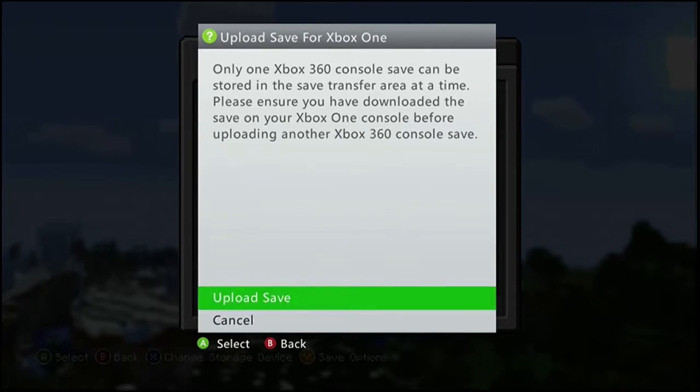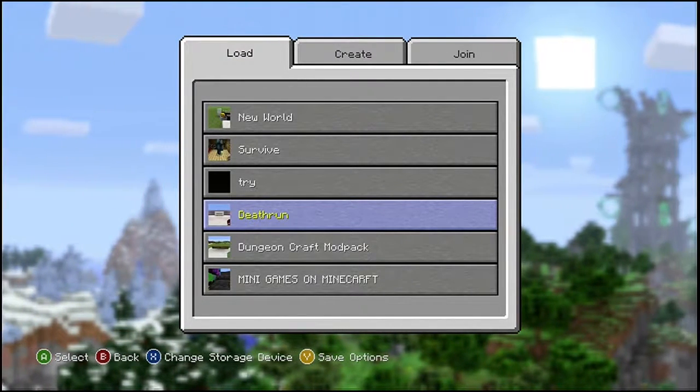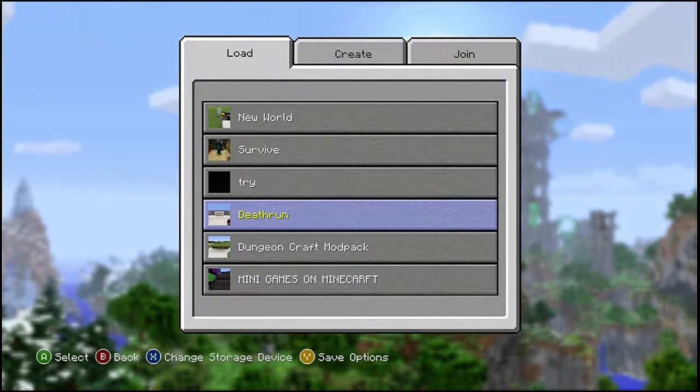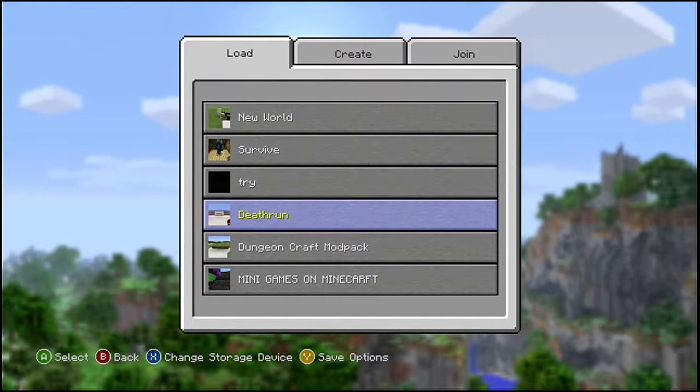This is the one I actually wanted to move, so it should be fast. Dungeon Craft mod pack — it's a mod, it has a whole bunch of mods on it. But it just doesn't work for some reason. It was working at first, but now it doesn't.